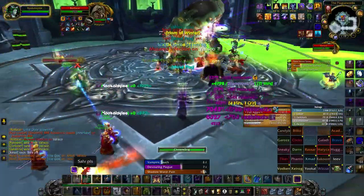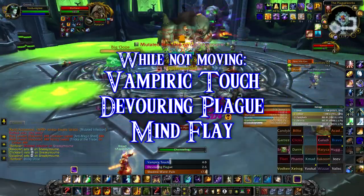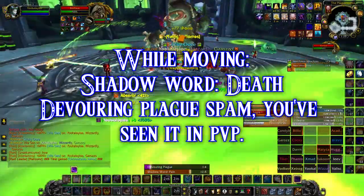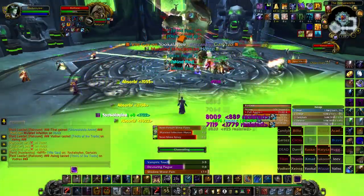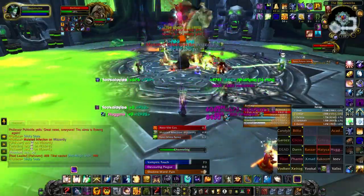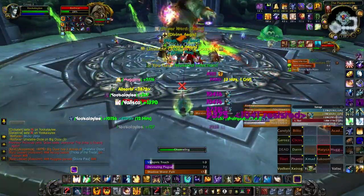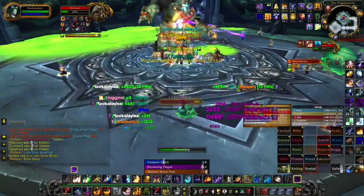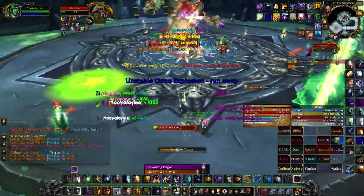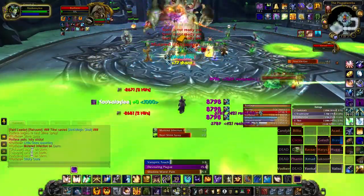After the opening rotation, keep up Vampiric Touch, Devouring Plague, and spam Mind Flays. The spell priority is: while not moving, cast Vampiric Touch, Devouring Plague, then Mind Flay. While moving, cast Shadow Word: Death first, then reapply Devouring Plague until you can stand still again. If you know your group is about to pop Heroism, use your Shadow Fiend beforehand so it gets the 30% haste bonus. The DPS from a shadow priest doesn't just come from knowing what to press — it's knowing how to press it.